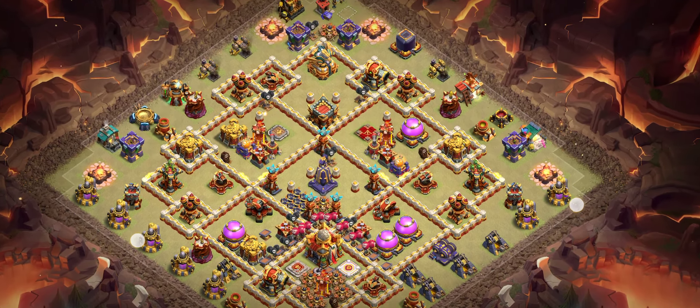Base number seven is another great base with a really solid design — look at it. You can even try this base in war as well. This base keeps the poison tower. Look at that base design.